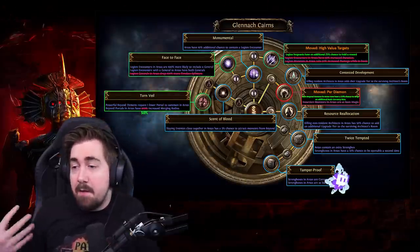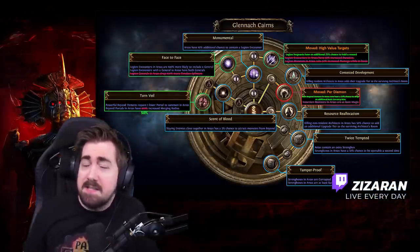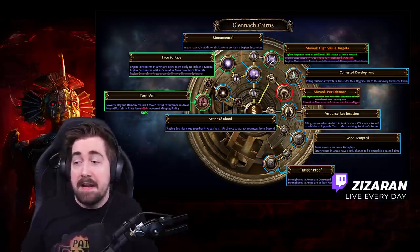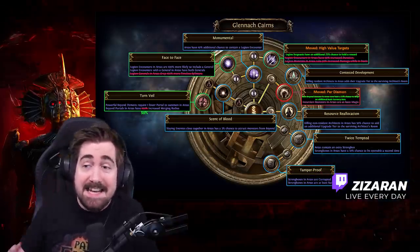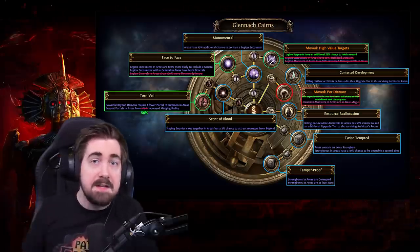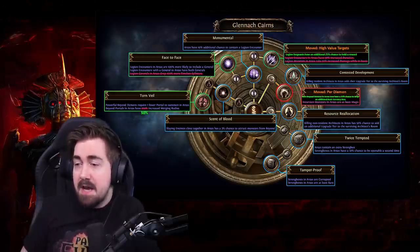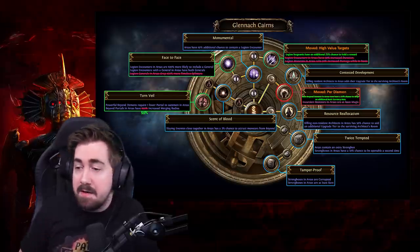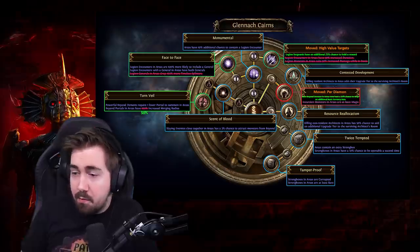We're going to start with Clenac Karens, and in my opinion it's a very very clear choice that this is where we're going to be running Incursion. Incursion is getting a large buff and it's going to be something you can sell on trade league when you've finished a temple. It's going to be easy to upgrade your temples in this region, so you're going to take Contested Development — that's where I'd put my first two points.